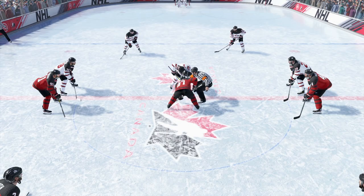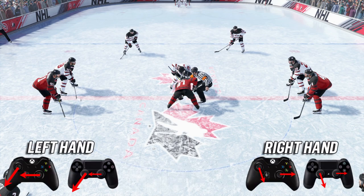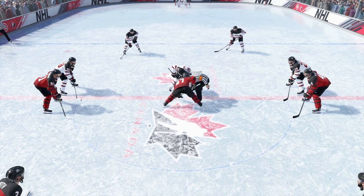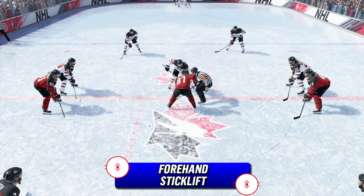The next draw is called the forehand back. Similar to the backhand back, you're winning the puck straight back. With a left-handed player, hold your right stick out to the left. With the left stick, aim the puck to where you want it, and when the puck is dropped, go down on the right stick. This is what will happen.